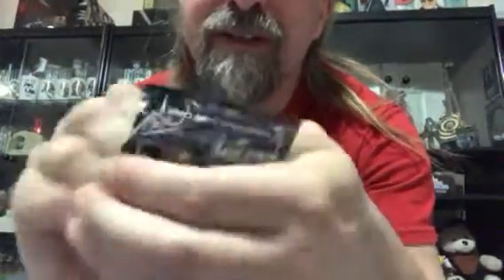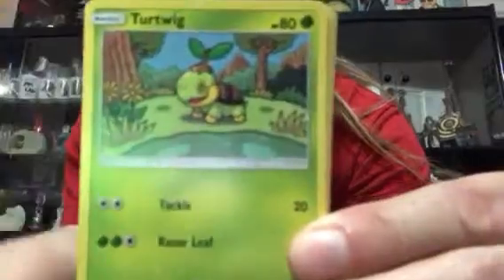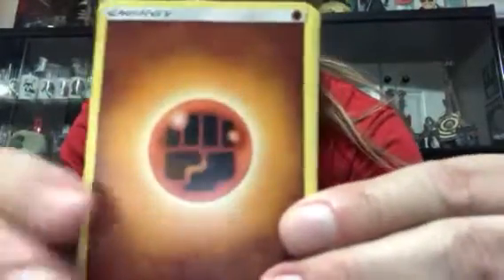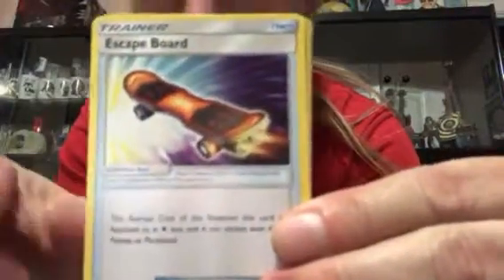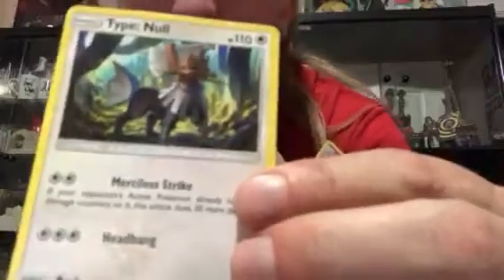Ultra Prism now — not looking for anything in particular, but if I could pull a gold that would be nice because I don't have any gold Ultra Prism cards. Got a code card. We got Eevee, Croagunk, Riolu, Turtwig, Salandit, and Fighting Energy. The reverse holo is a Shintote — not exactly sure how they say it — but it's a rare in the set too. And we got Type: Null, which goes really well with my Silvally GX. Not bad — not great, but not bad.